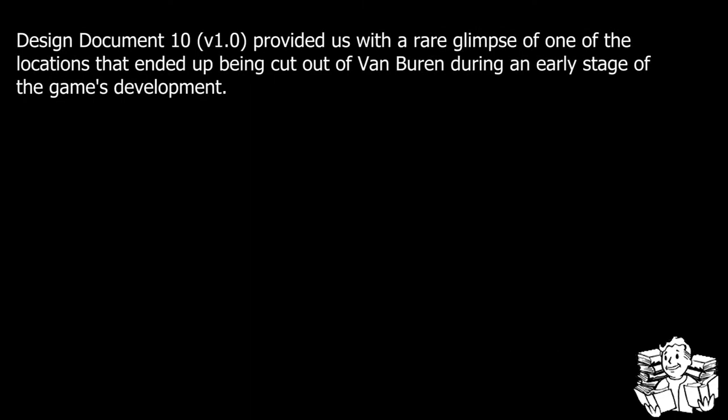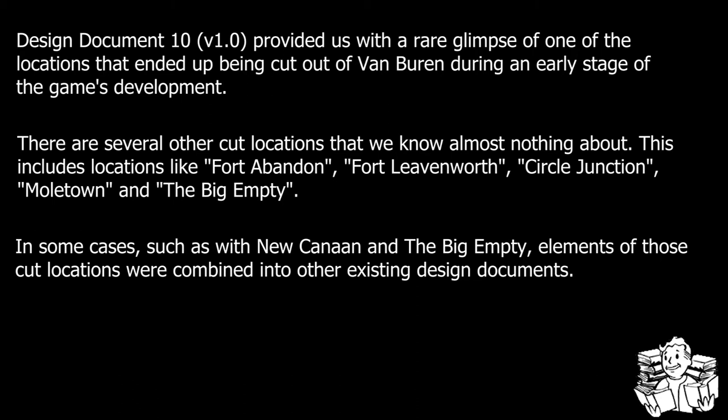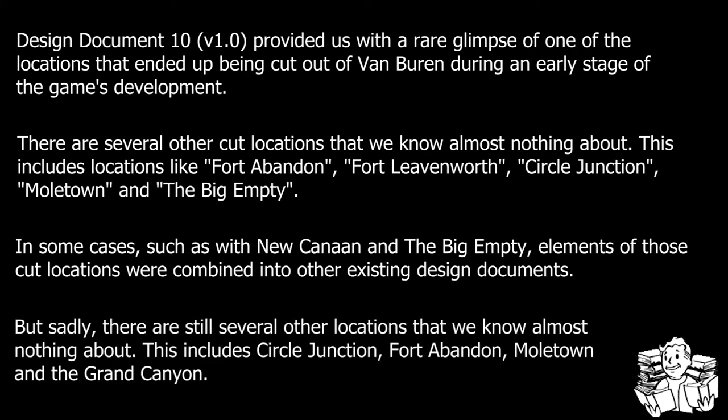This is a somewhat unusual document, because the leaked collection of Design Documents actually included two completely different versions of Design Document 10. During the early development for Interplay's version of Fallout 3, the developers originally planned for a larger settlement known as New Canaan, described in the original version of Design Document No. 10, intended to be a Mormon-run settlement built on the ruins of Ogden. At some point during early to mid-development, they decided to scale back, turning it into a much smaller settlement known as Jericho. They then integrated portions of New Canaan's backstory into the origins of Jericho, leading to the version of the Design Document we're analyzing today.